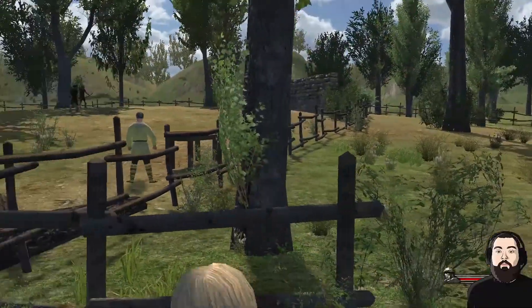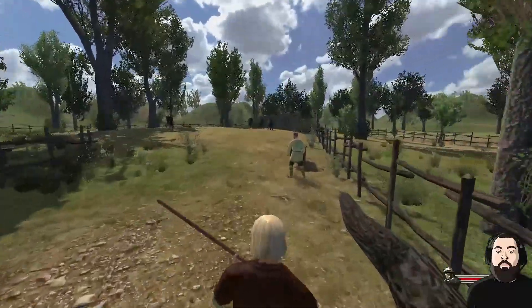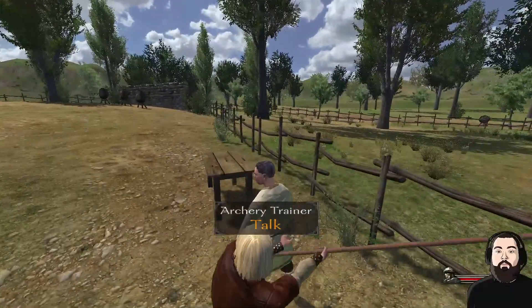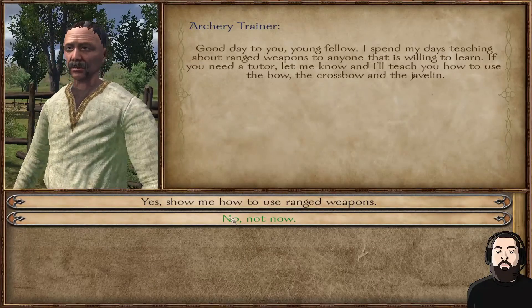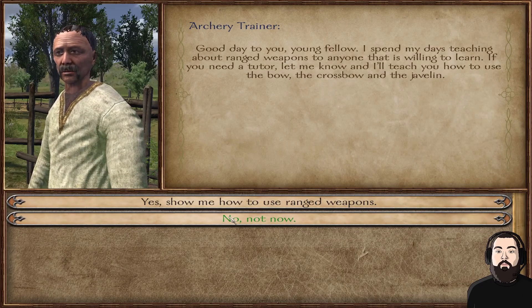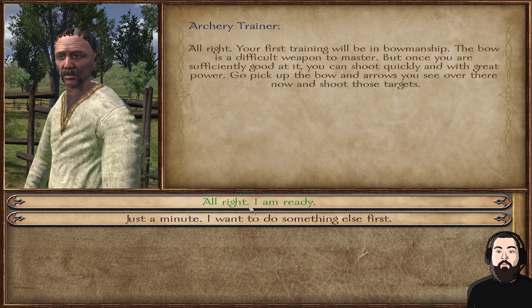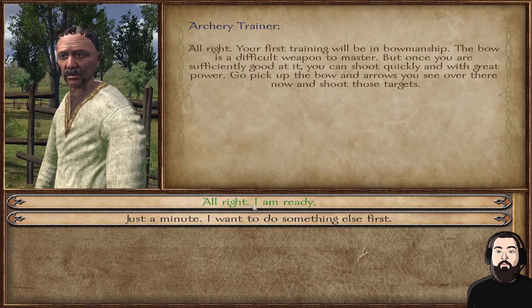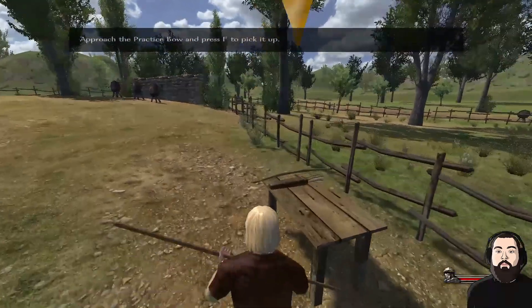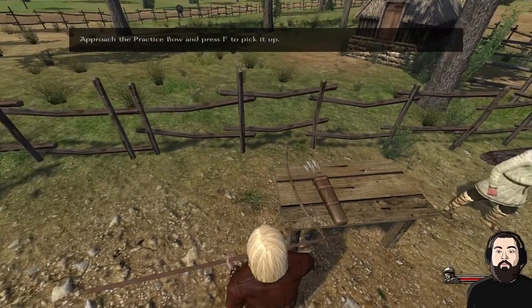That's a hell of a zoom — looks like we can go smack this guy. He's teaching ranged weapons. Sure, show me. Bowmanship — once you're good at it, shoot quickly with great power. All right, sure.